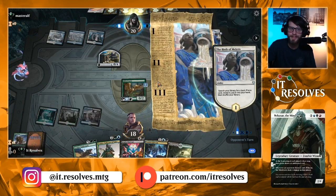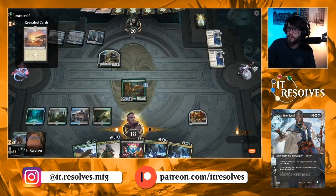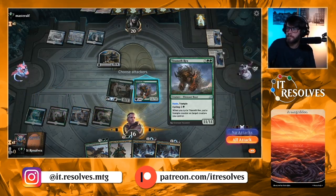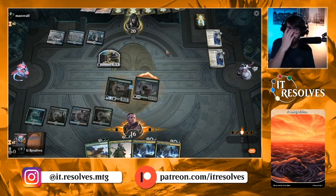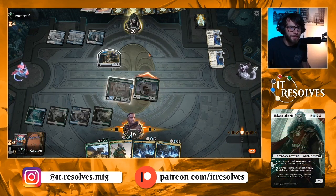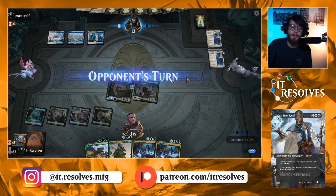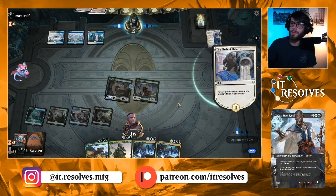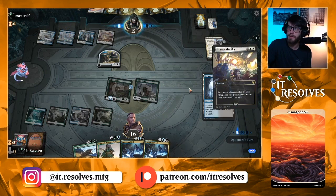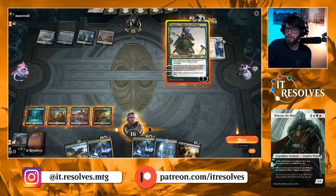Yeah, let's go ahead and cycle this now, get a trample counter on our Gilded Goose, which is relevant. We get to do this, just auto-pay here. We get a big chunk of damage, but the problem is this deck tends to run Shatter the Sky on four, so it's very possible this just dies next turn. Against control lists like this it's actually not at its worst, because if they Shatter the Sky — which they do here — that's kind of fine because we can reanimate again at some point.